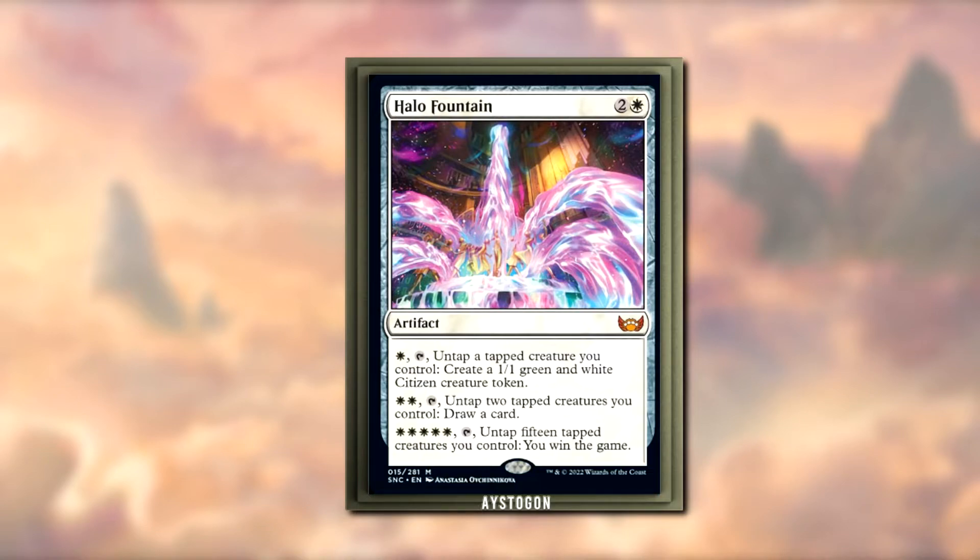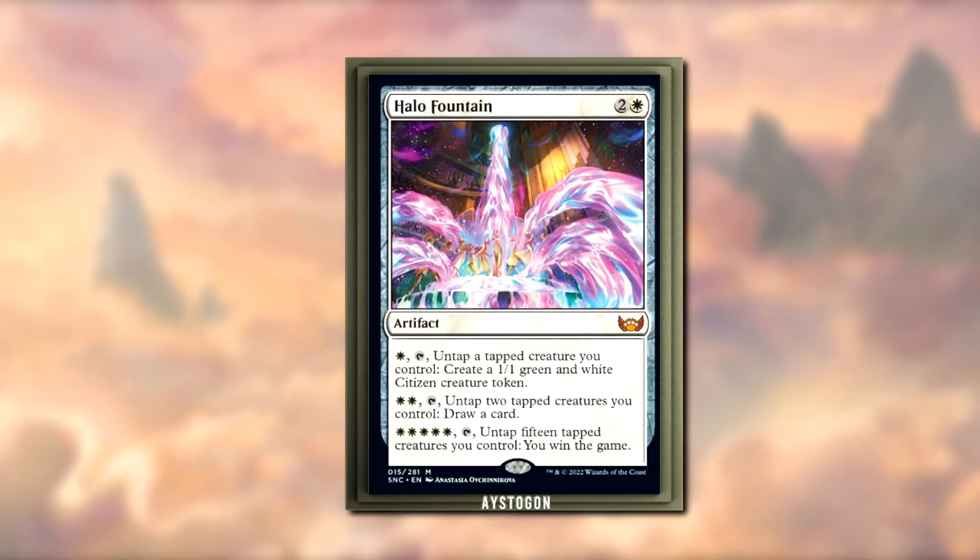In an EDH environment, it's going to be incredibly unassuming at first — you're just drawing cards with it, like 'oh, he's got a Halo Fountain but he's just drawing cards.' Then all of a sudden you just fire off the death star or something. I can see that being decent, but at that point if you have 15 creatures — I bet at 10 creatures people start looking at your board funny with the Halo Fountain just sitting there, because they know you can just win the game.